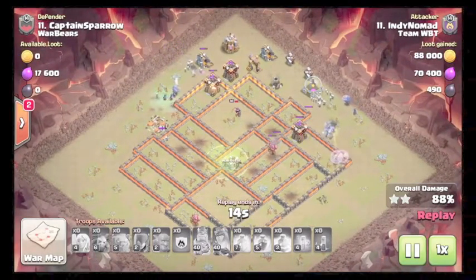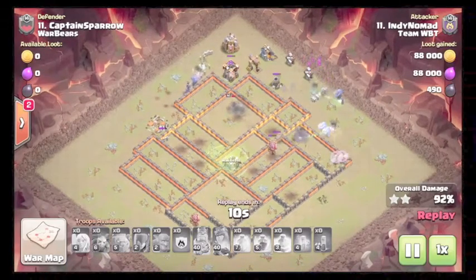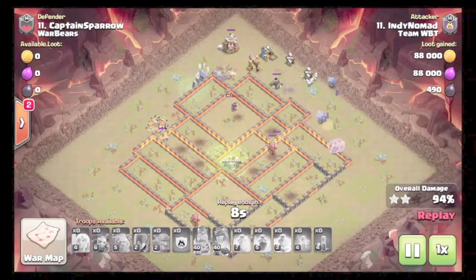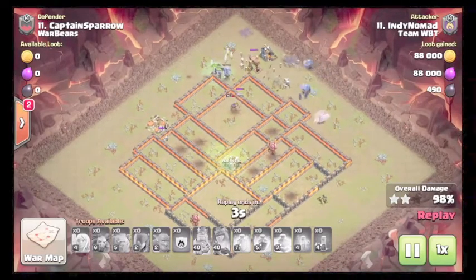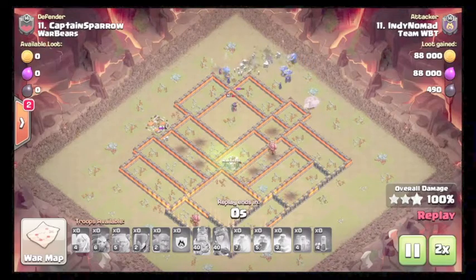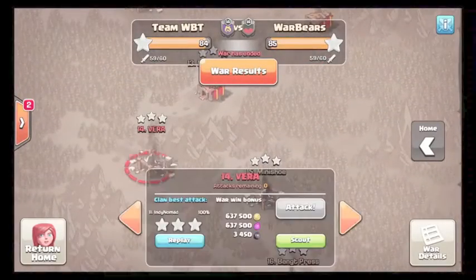Really nothing left to stop these mini bowlers, witches, and skellies. No splash damage except for a mortar at town hall nine level, so it's not going to do too much. Nice attack by ND Nomad. Now for number 14.